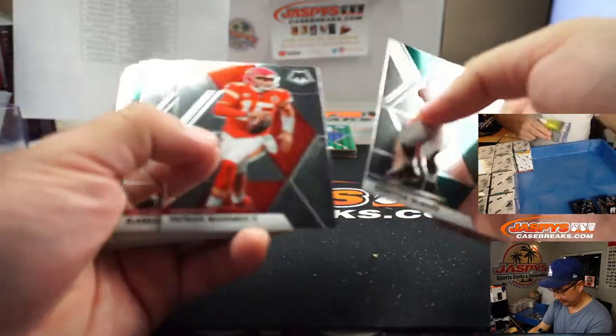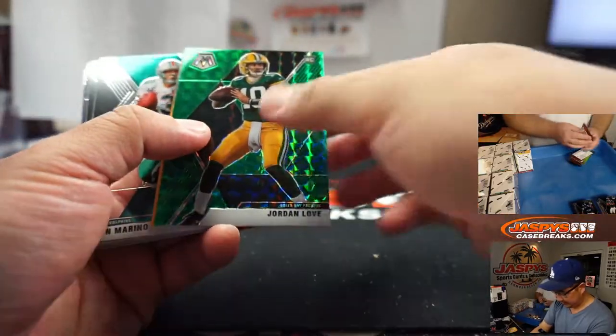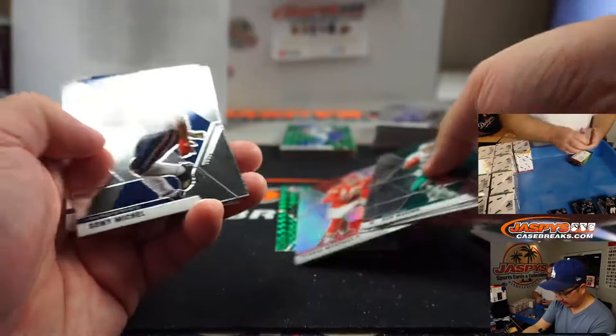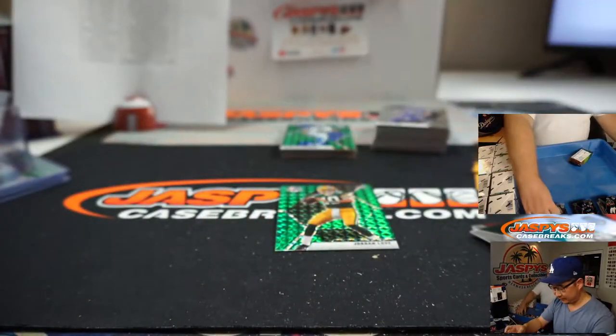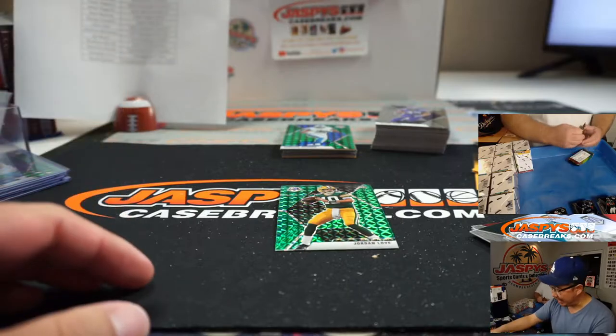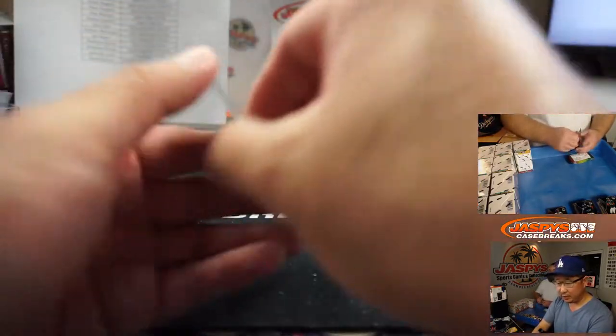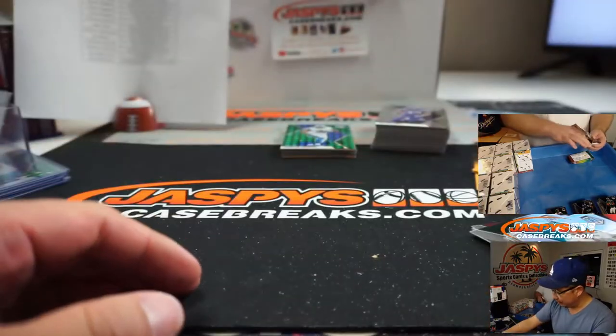If you're in over your head with credit card debt... Jordan Love green. There's a secret that credit card companies don't want you to know... Patrick Mahomes silver. Patrick, folks - not Pat. Patrick Mahomes goes to Jesse and the Chiefs. Jordan Love goes to Matthew and the Packers.